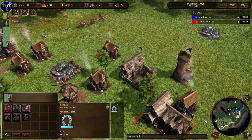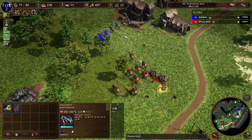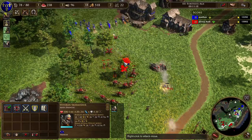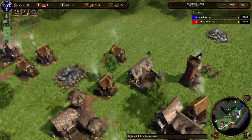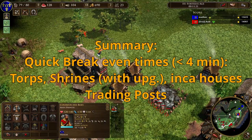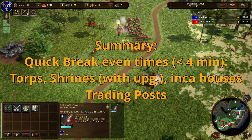To summarize the best economic buildings: without any upgrades, the torp is the best, closely followed by the trading post. With upgrades, the torp is by far the best economic building in the game, followed by the trading post with the Advanced Trading Post card, then a fully upgraded shrine boom with animals and the Shrine Wanderer, and then Inca houses with just one card. The most surprising finding is how long British and Dutch buildings take to pay back their initial cost.